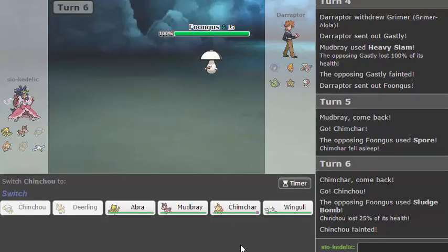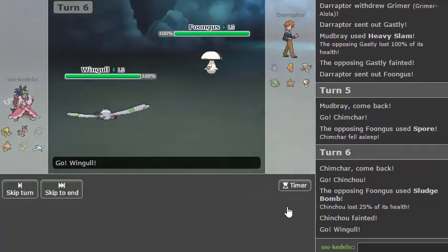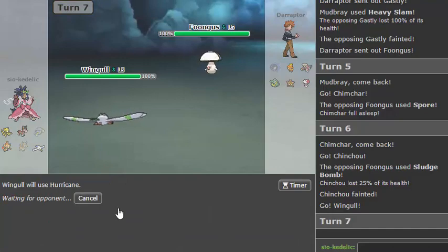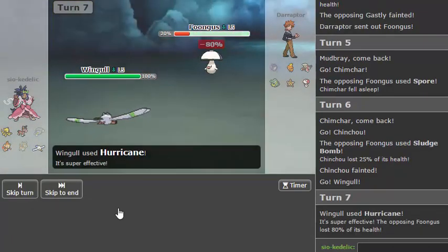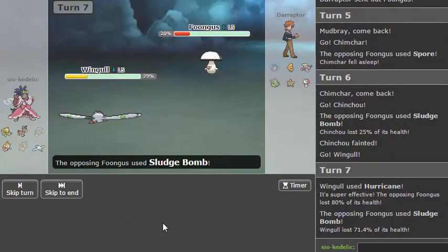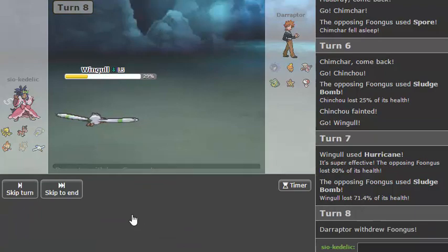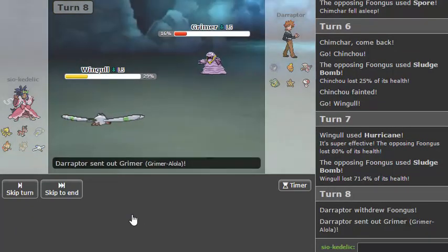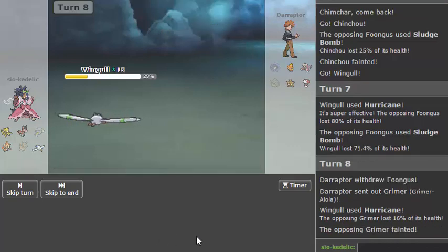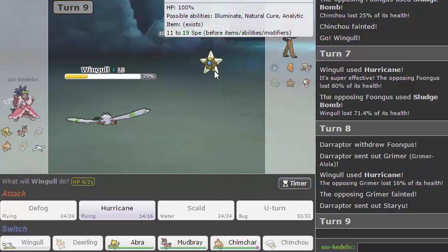He just goes hard Sludge Bomb, okay. So let's go Wingull now — he doesn't actually have a Hurricane switch-in. This little Wingull is just trying so hard to be the MVP of this team, trying to show off for Nerd. I can't believe this, it's like a cheat code or something. I swear I've never hit this many — Shiny Staryou is amazing.